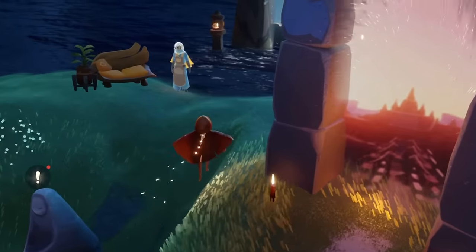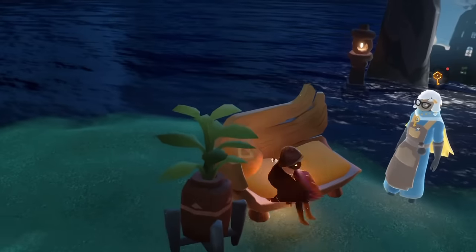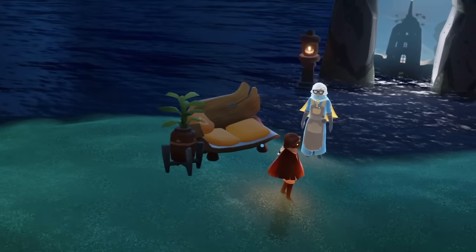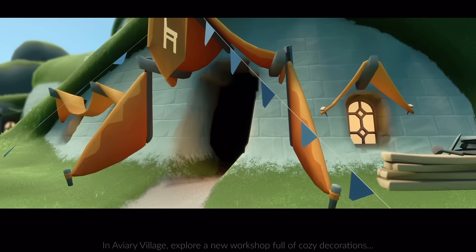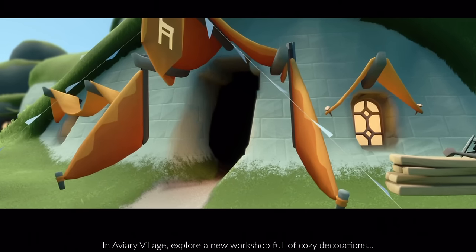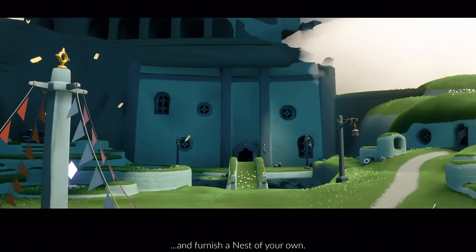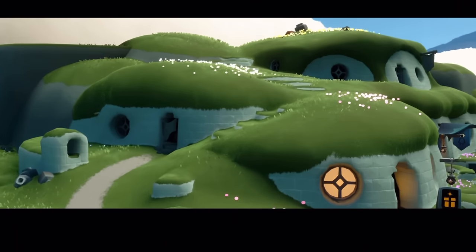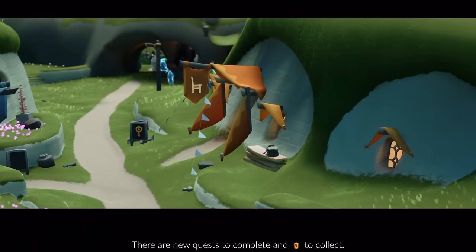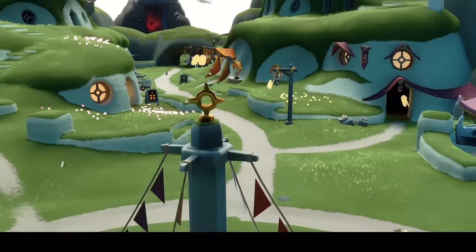First up, we have our season guide. Even if you're in the old home space, they'll show up and provide us with some furniture we can check out. The event itself is taking place in the aviary village where we have a brand new furniture shop. The season of nesting has begun. In aviary village, explore a new workshop full of cozy decorations, furnish a nest of your own — a little apartment building for us. There are new quests to complete and seasonal candles to collect.